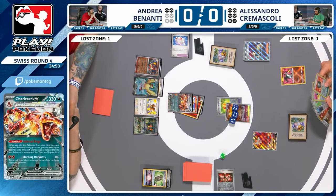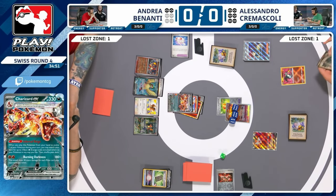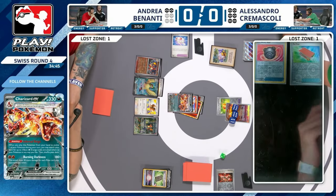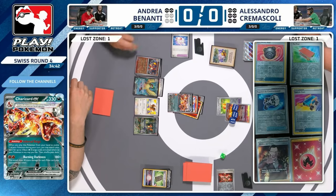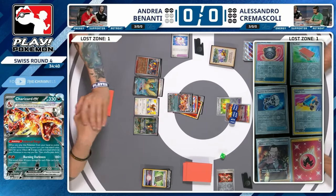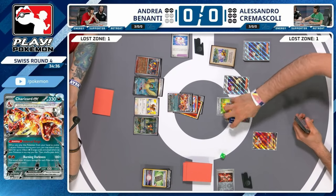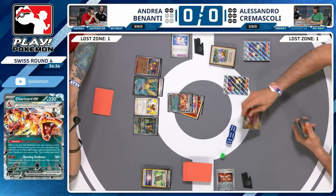Looks like we're going to see a Hisuian Heavy Ball from Alessandro — has to be for the Radiant Charizard, the only basic Pokemon in the prizes. But it's also one you kind of want out now that your opponent has taken four prizes — Radiant Charizard is very good at this point. Need to be sure it doesn't get return KO'd — but it is a single-prize Pokemon so you can throw it into the active position. Still going into Rotom for now.